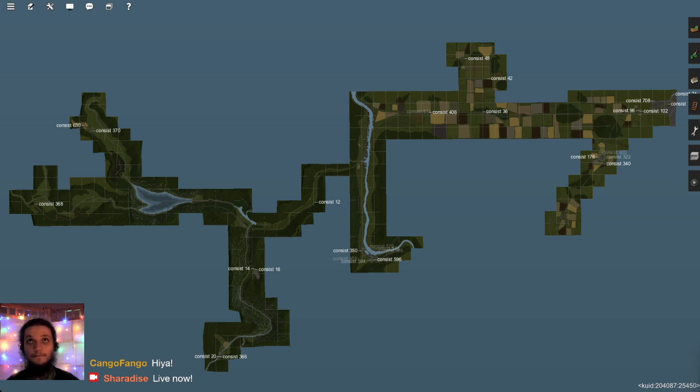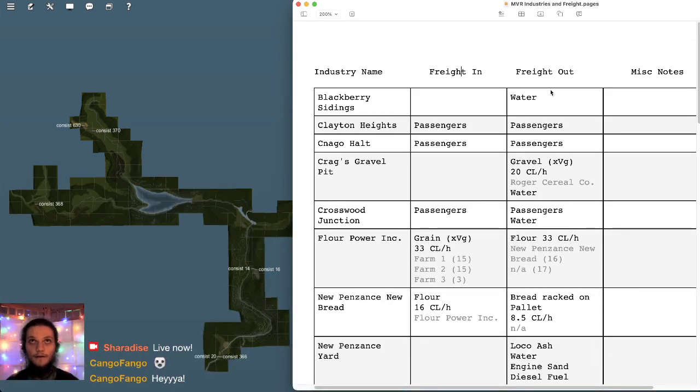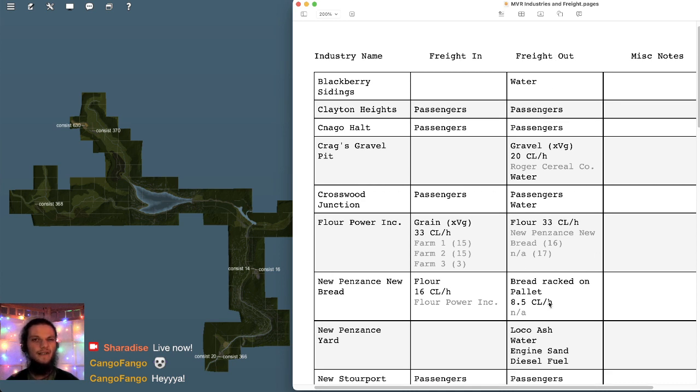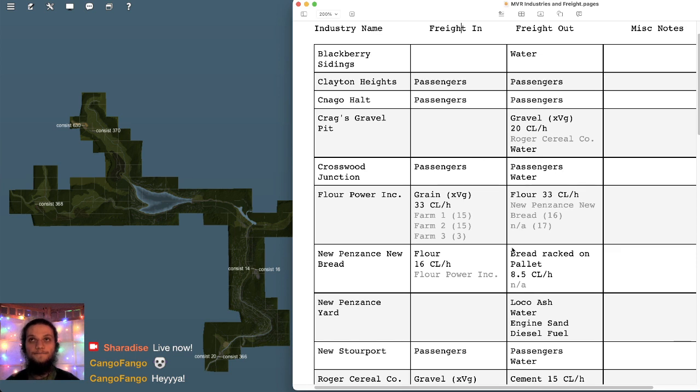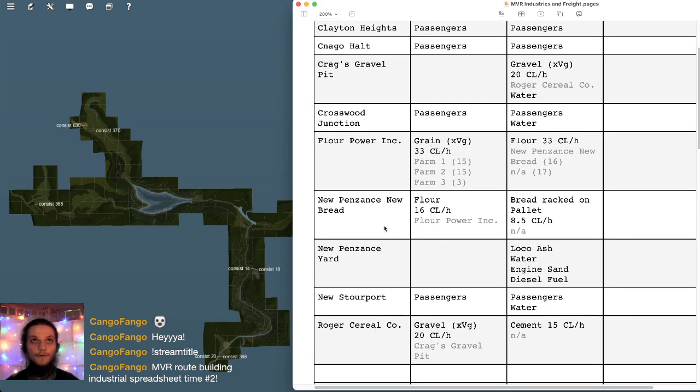Hello, welcome — some might even say greetings. We'll continue today with setting up the industries and the product chains, continuing where we left off yesterday. Hopefully we'll get just as much done, if not more. So if you don't know what we're doing, I've got a spreadsheet here with industries on the left, what freight they take in and what they produce. We've set up quite a few so far, and we've got more to set up.